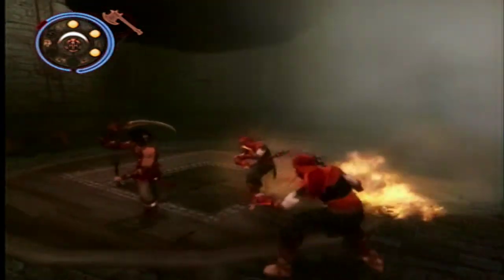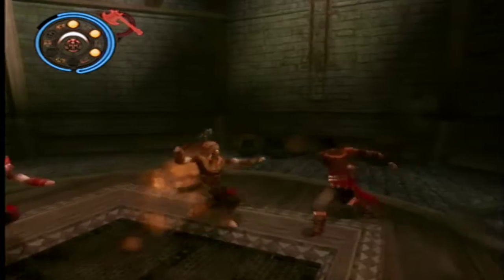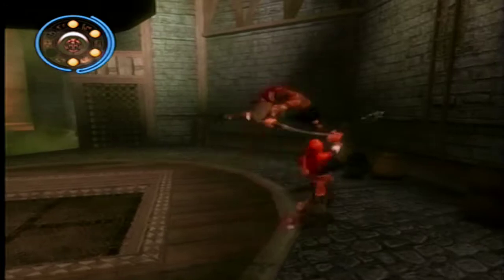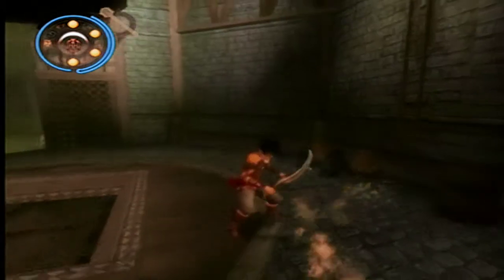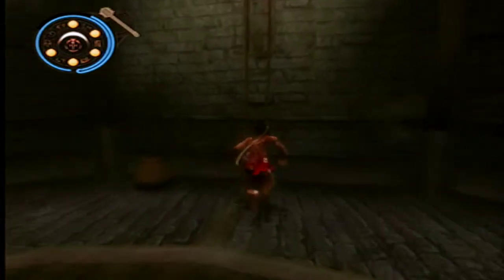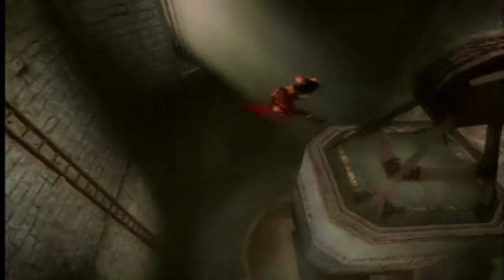We're going to have to run across to it. Alright, so we're going to have to use the sand golem again here. Jump across to this pillar. Holy cow! That was a good throw.